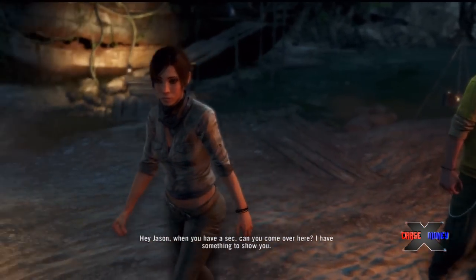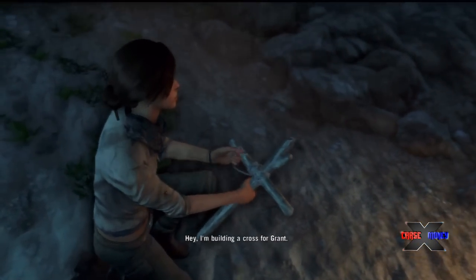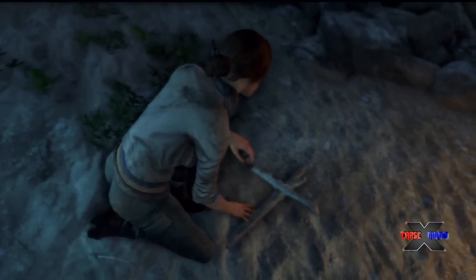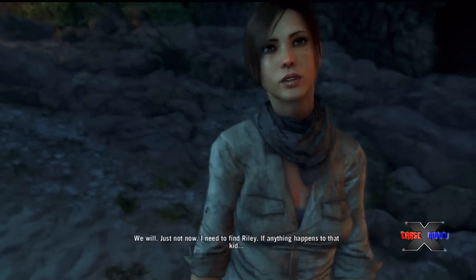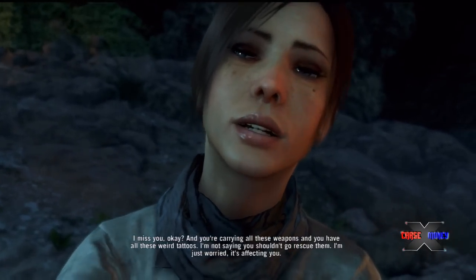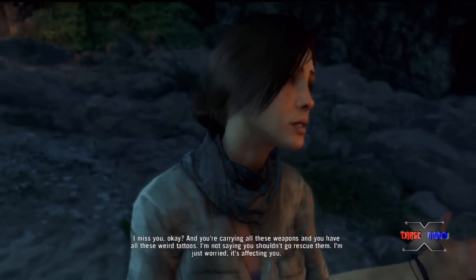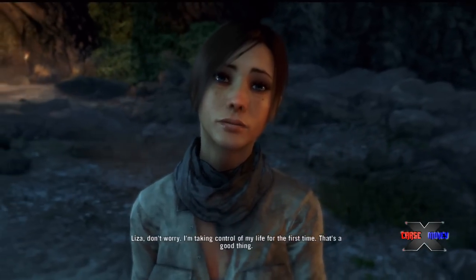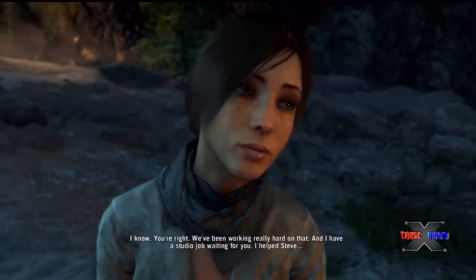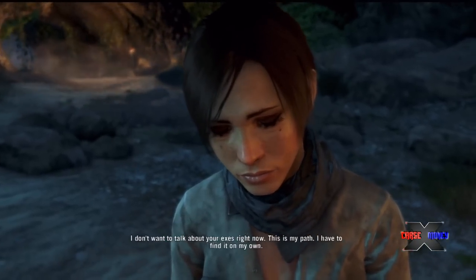Hey Jason, when you have a sec, can you come over here? I have something to show you. Hey, I'm building a cross for Grant. Thanks, I haven't really had time. We have to talk. We will, just not now. I need to find Riley — if anything happens to that kid... I miss you. You're carrying all these weapons and you have all these weird tattoos. I'm not saying you shouldn't go rescue them, I'm just worried. It's affecting you. Lisa, don't worry. I'm taking control of my life for the first time. That's a good thing. I have a studio job waiting for you. I don't want to talk about exes right now. This is my path — I've got to find it on my own. Okay, I get it. You're stressed out. We can meet up later. I love you.